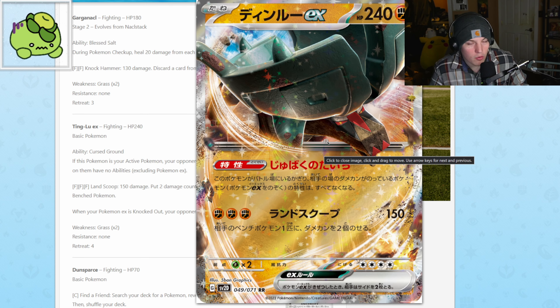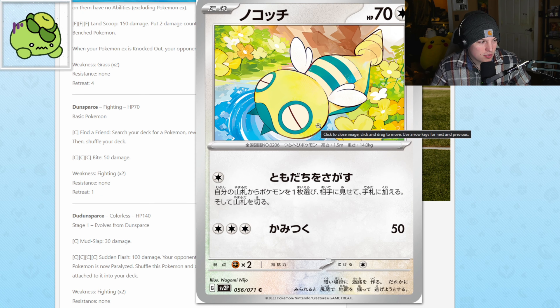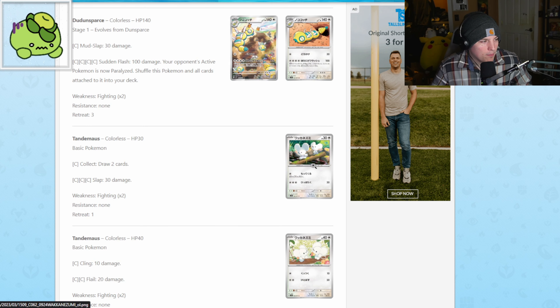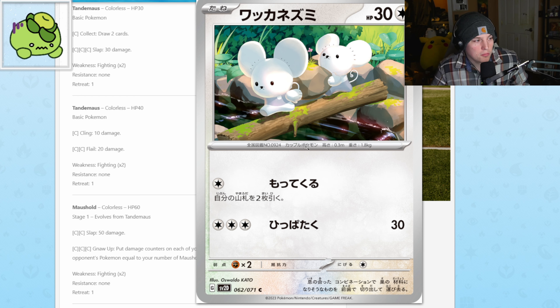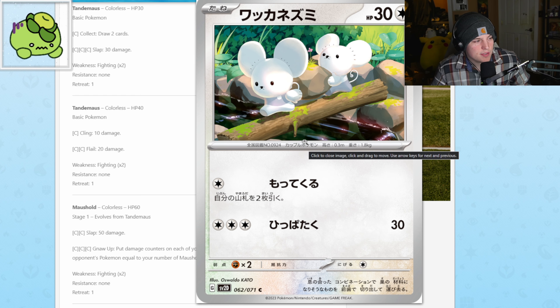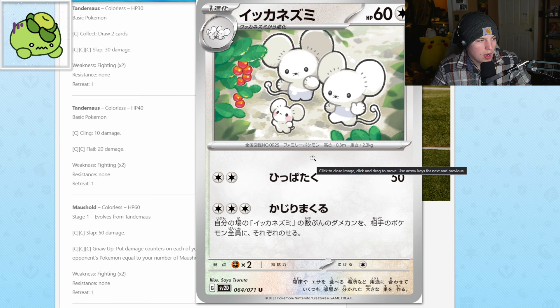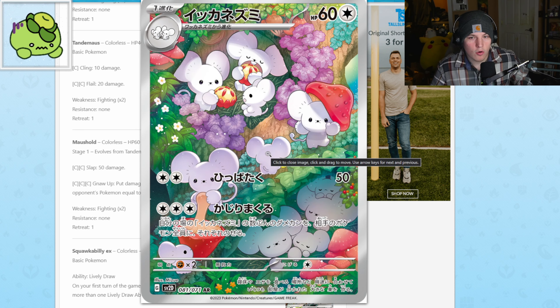Now we got Ting-Lu — we just saw its EX, not too bad. Dunsparce evolves into Dudunsparce, and then you have the art rare we went over. Tandem Mouse is super cute — it's like a little village of mice getting things done. And then Maushold, super cute. This Maushold art actually reflects the one-in-100 chance of evolving with only one tiny mouse instead of two. I think they're paying homage to that, which is kind of cool.